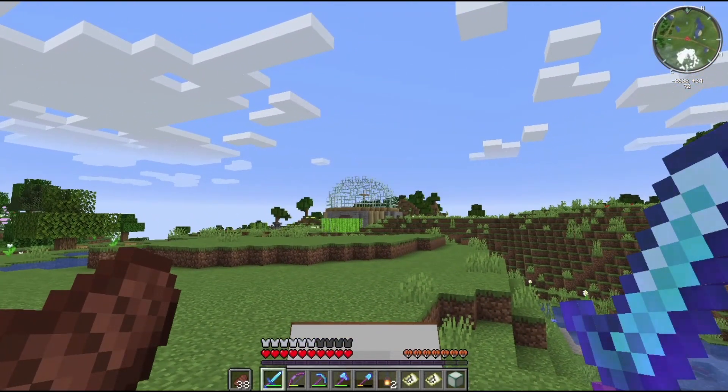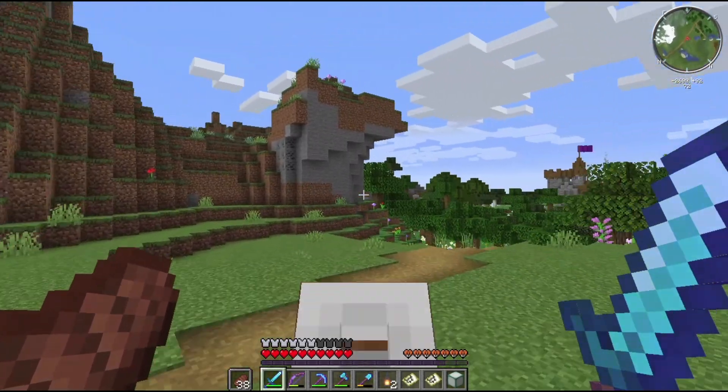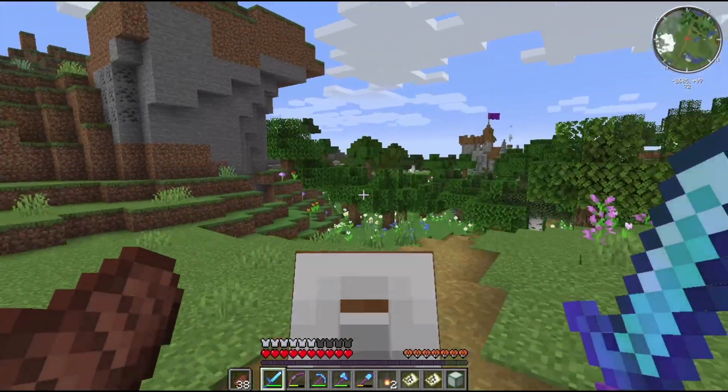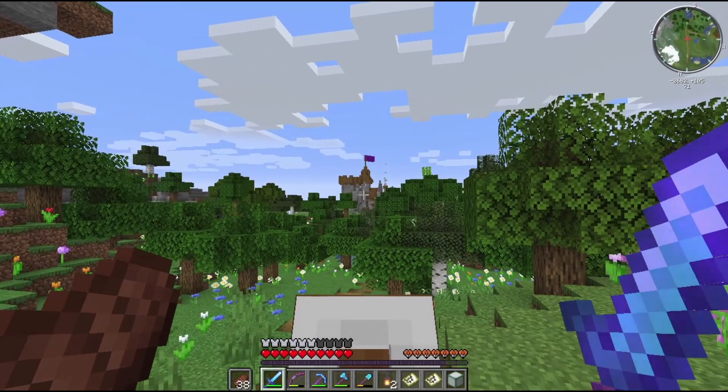Here's her storage area — it's a big dome and inside she just lines it with chests. We can go over there and look, and that's where she's gonna live, and that's where the flower shop is.